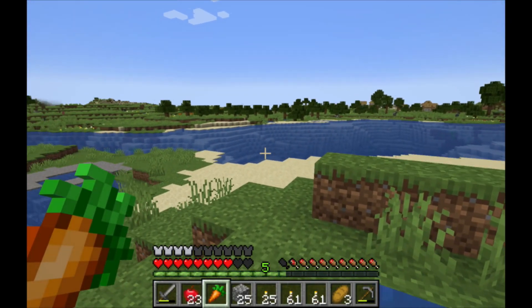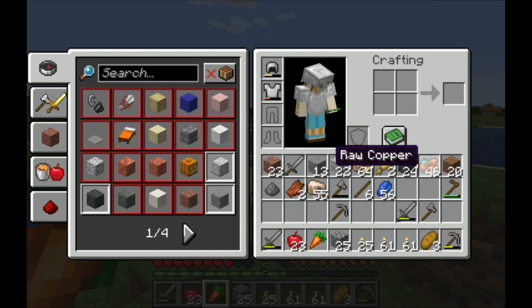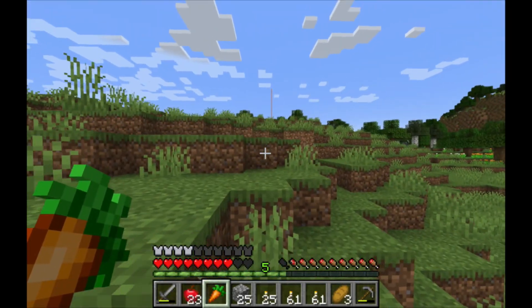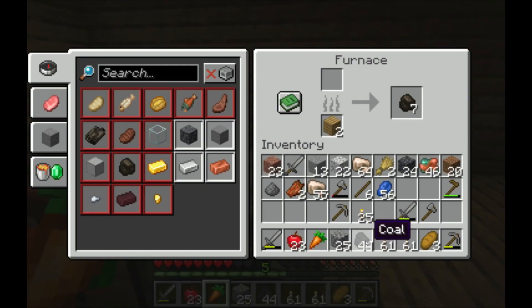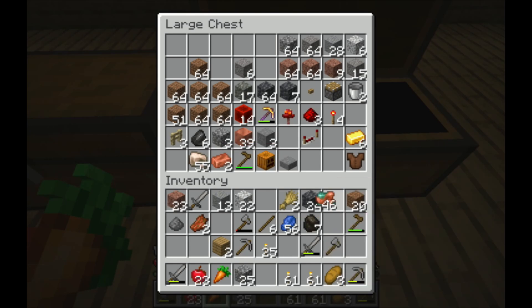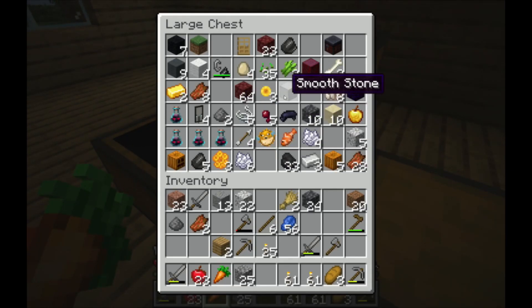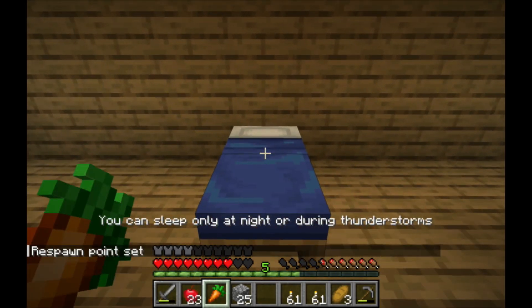Let's see how much I have — nearly two stacks of iron, and almost a stack of lapis, and also somewhat of a stack of copper. That was convenient. Let's head back to the house — I know exactly what to do with this iron. Let's bring some of this coal and start smelting some iron. We got a lot of charcoal. Let's start with this — hopefully that gives us a little bit more iron. While we wait, let's put some of this away. We are making banks — that's good. It's becoming nighttime — let's head to bed.